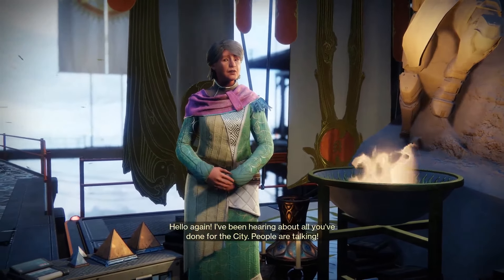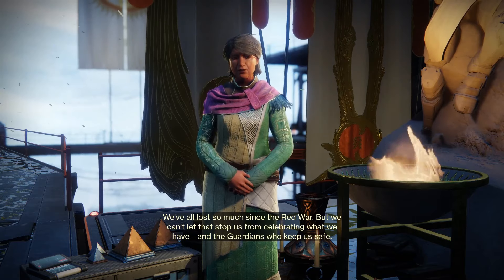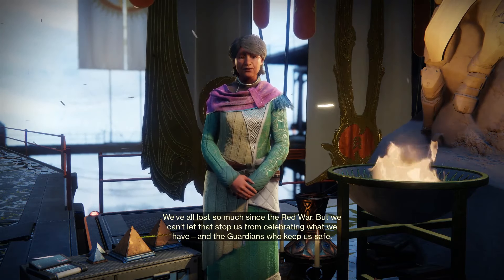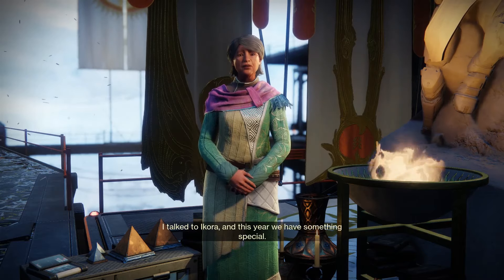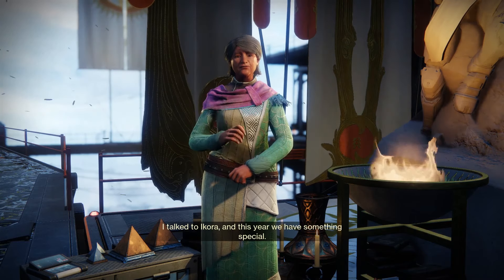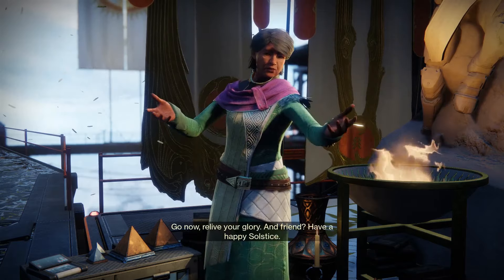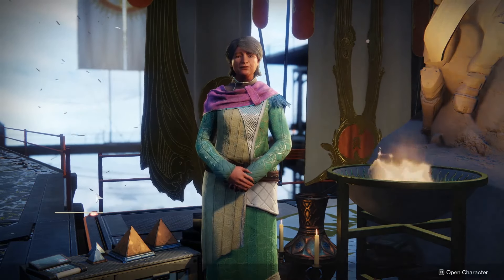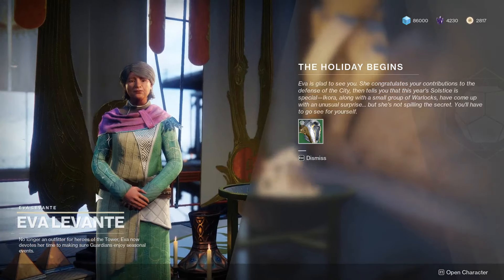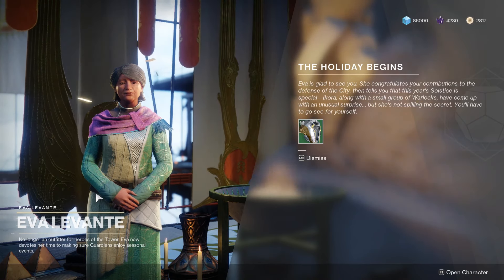Ava greets you: 'I've been hearing about all you've done for this city. People are talking. We've all lost so much since the Red War, but we can't let that stop us from celebrating what we have and the guardians who keep us safe. I talked to Ikora, and this year we have something special — a way to honor all the inspiring stories you've given the world. Go now, relive your glory, and friend, have a happy Solstice.' Ava's glad to see you. She congratulates your contributions to the defense of the city, then tells you that this year's Solstice is special. Ikora, along with a small group of warlocks, have come up with an unusual surprise — but she's not spilling the secret. You have to go see for yourself.